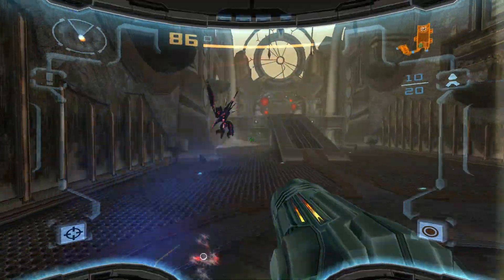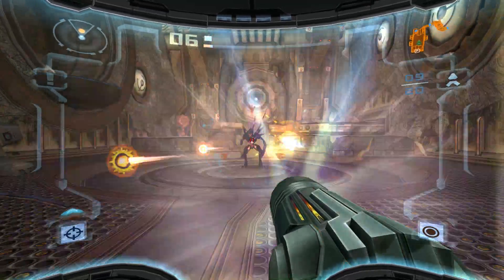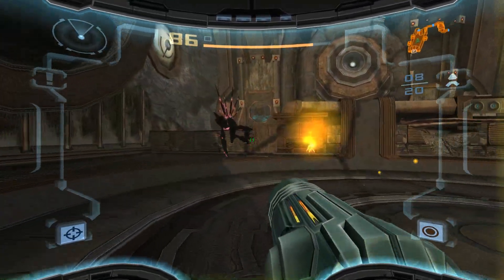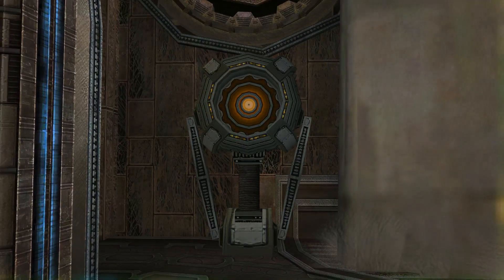So I'm just going to blast them with missiles until they die. They did make the humanoid enemies in this a little more challenging to deal with, because they do hop around. It doesn't break lock-on, but it'll break anything that's actively moving towards it that's homing, like a missile.